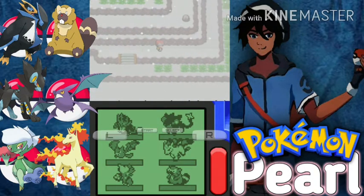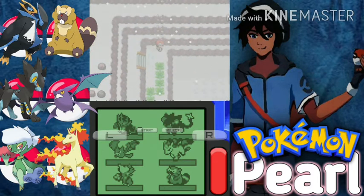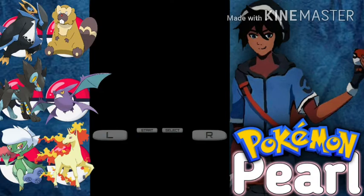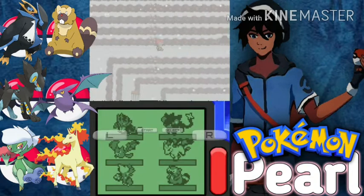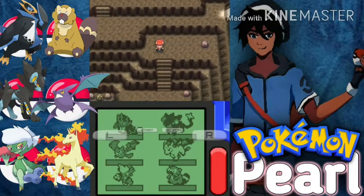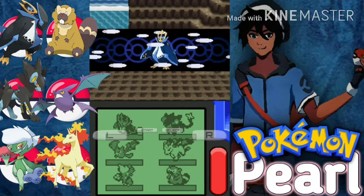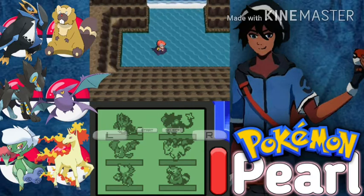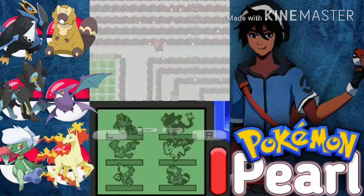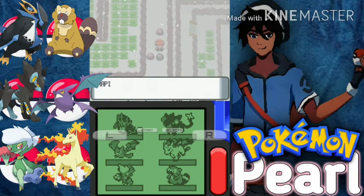Okay, so we are on this route. We have to use Rock Climb here — let's use it. Oh, there's a cave here, let's go inside first to see if there are any items. A Surf area — but we need Waterfall also, so just a waste of time. Let's go. There is also a Rock Climb area — let's use Strength first.